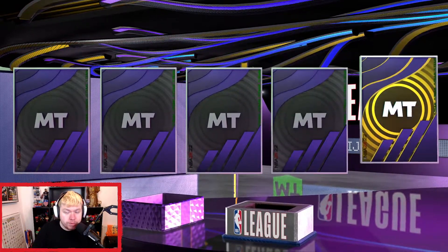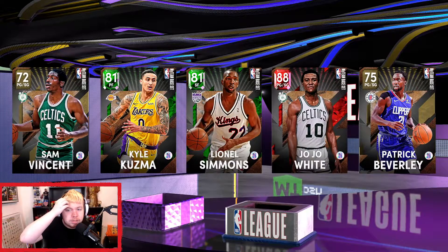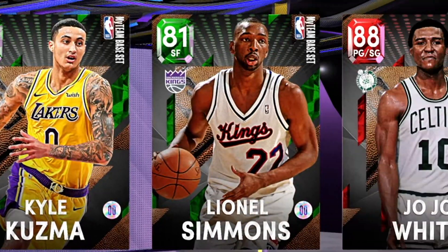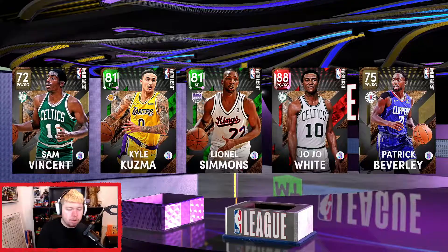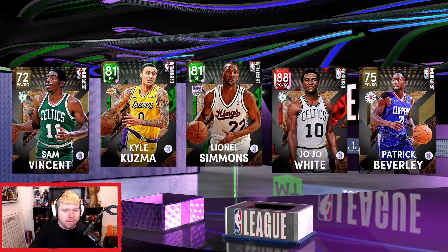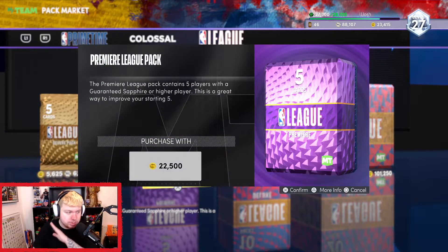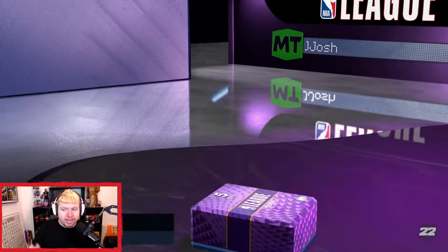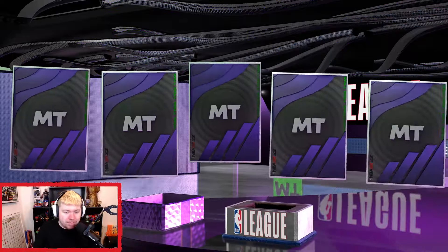We have an Emerald, we have a Ruby — that's not terrible. Two Emeralds, a Ruby, JoJo White. Oh my god, that's so many point guards. I genuinely don't think I can make a full rotation. I can't. I will say though, out of the players I've used, Kyle Kuzma is absolutely amazing. I used him in the draft and he was really really good. I need a big man — we got a Bos player.